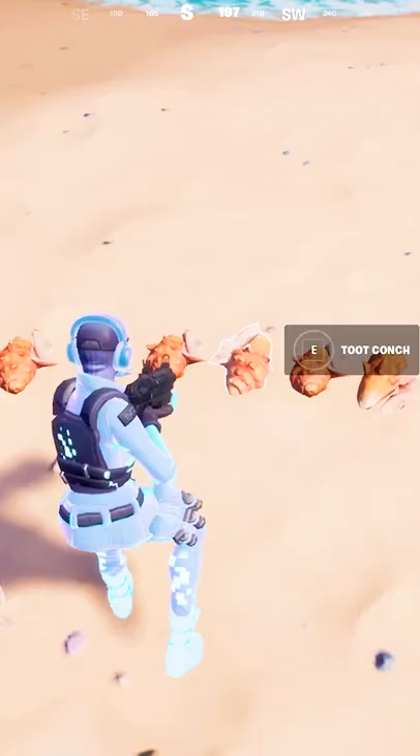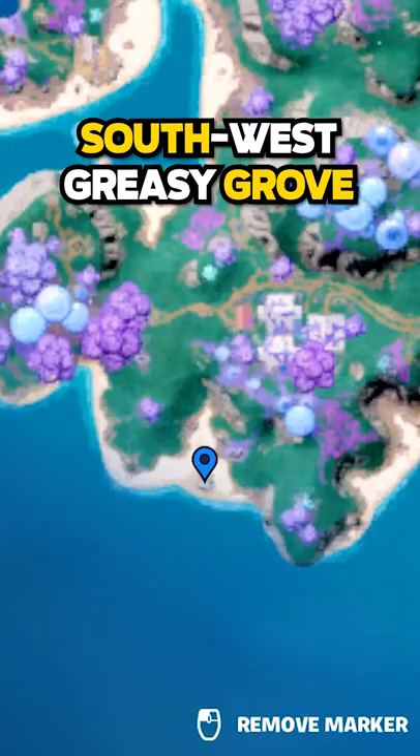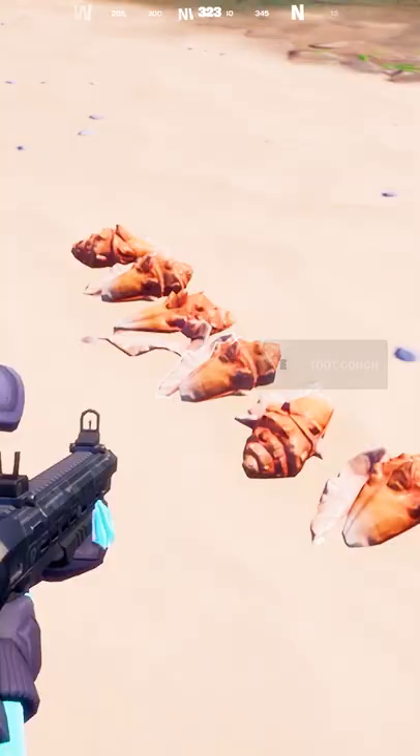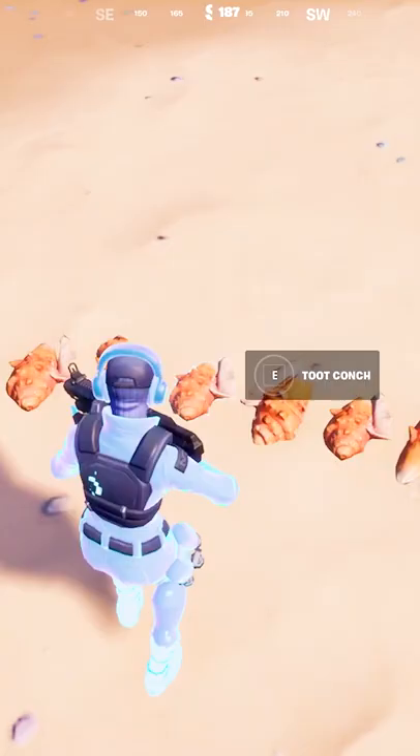The secret conch shells in Fortnite. There are six conch shells located southwest of Greasy Grove on the beach that make sounds when you play them. Walk up to them and toot conch to play. Each shell plays a different tone of sound, and when played together, sounds like this.